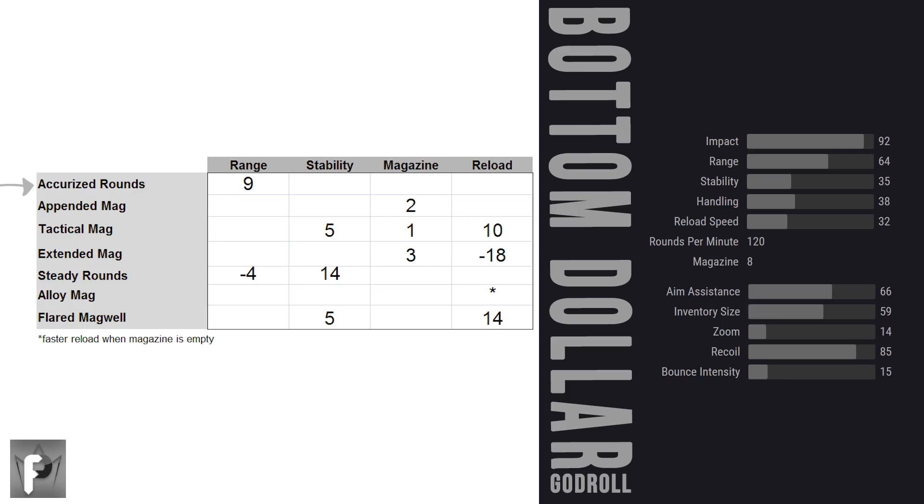Tactical mag and flared magwell are both worth a look because they bump your stability up a bit, and anything you can do to help control your primary weapon kick is high tier. When ricochet rounds aren't on the table, the two perks I'm eyeballing most are accurized rounds and steady rounds. Accurized is always top tier for hand cannons — a hard buff to range with no drawbacks. Steady rounds gives a big stability buff but at the cost of a little range. If you have full bore and pair that with steady rounds, you're walking away with 10 to range and 5 to stability. Accurized is the most desired perk in column 2.